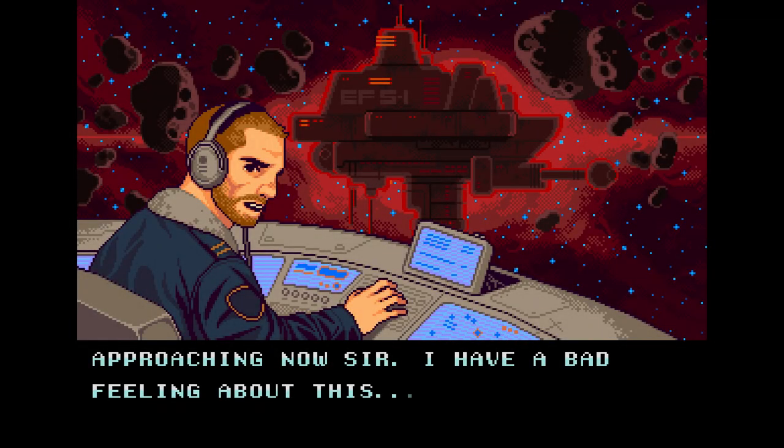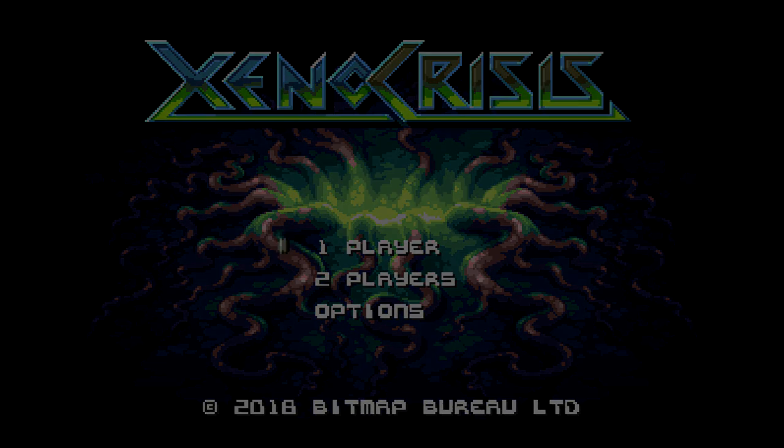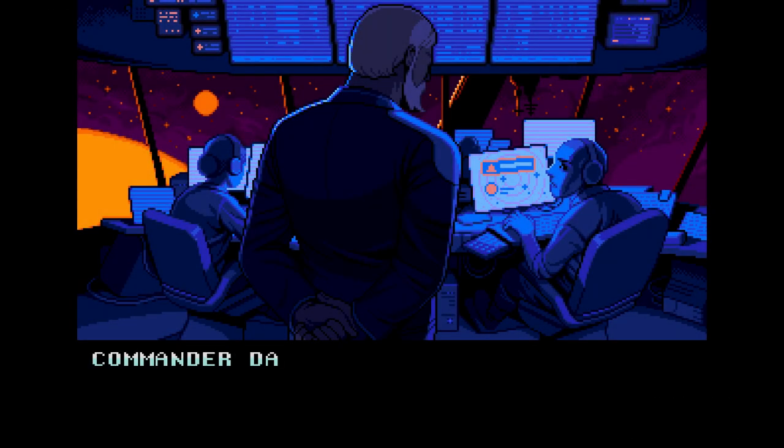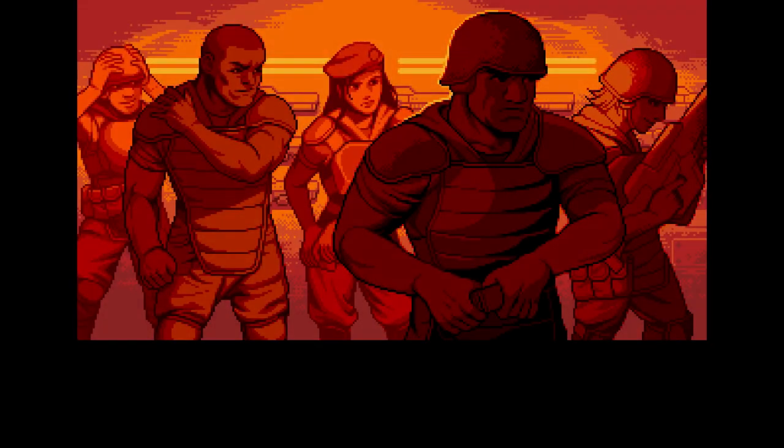Xeno Crisis is a top-down arena shooter much like the classic NES game Smash TV, but with 16-bit stylized graphics. Xeno Crisis was developed and published by Bitmap Bureau on the eShop for $19.99 on October 28th, 2019. It was also released physically in limited quantities for the Sega Genesis.